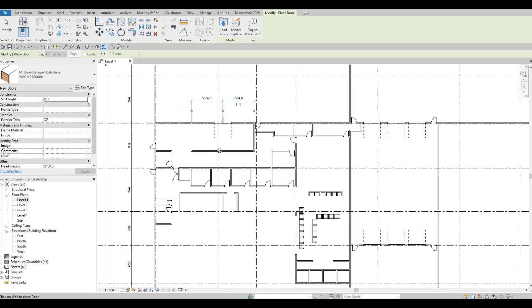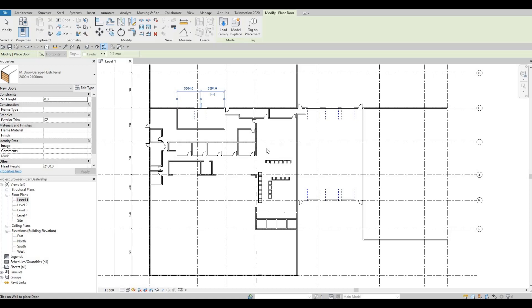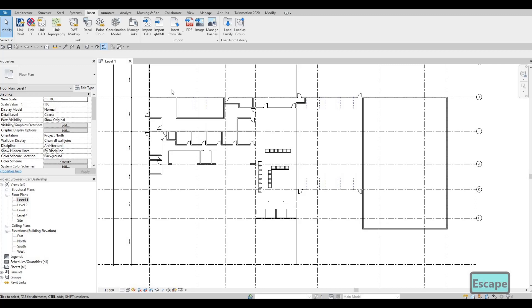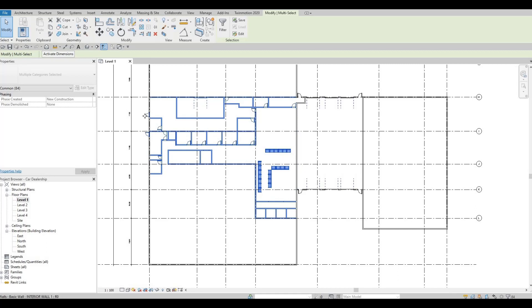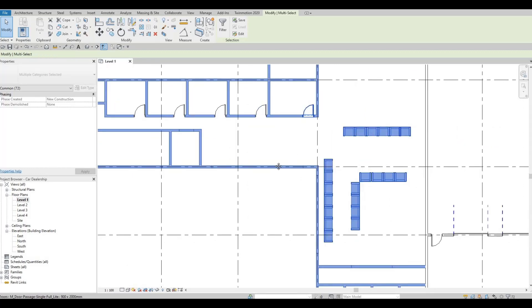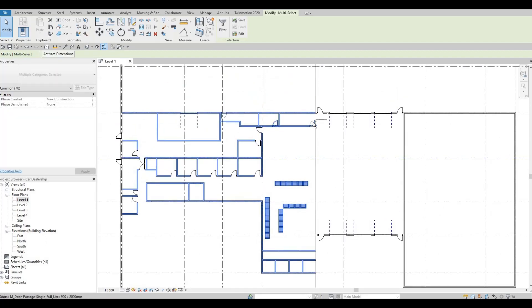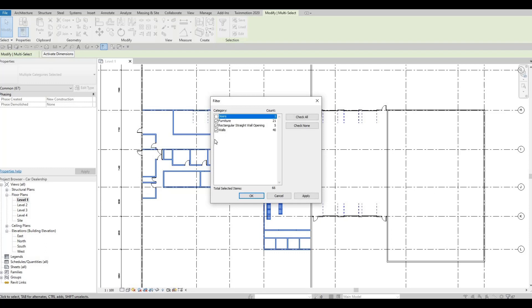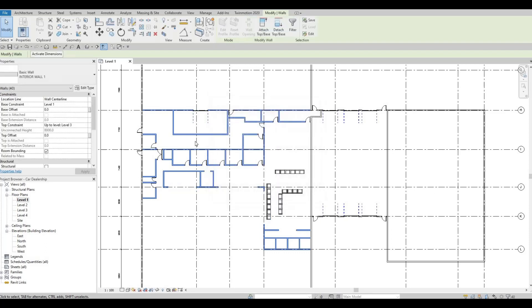We'll add more later on, but for now I want to make sure that all these interior walls are only up to level two. I made a mistake adding all of them up to level three. So I'm going to deselect all the doors, select all the walls — we need to set up the height properly. We can filter this: uncheck furniture so that only the walls are selected, which makes it a lot easier.